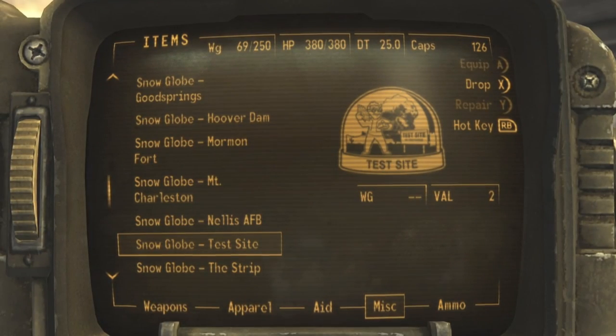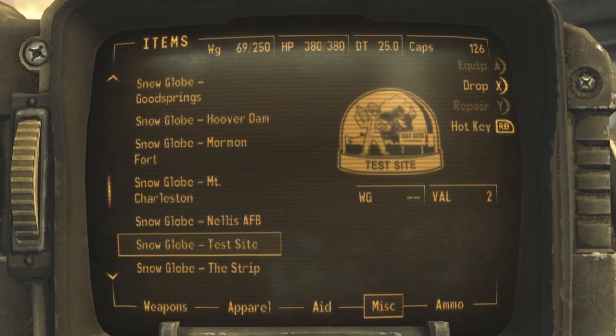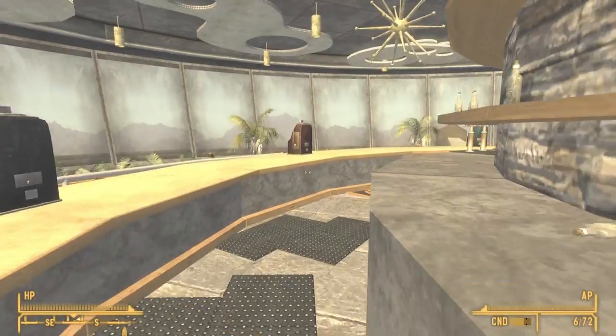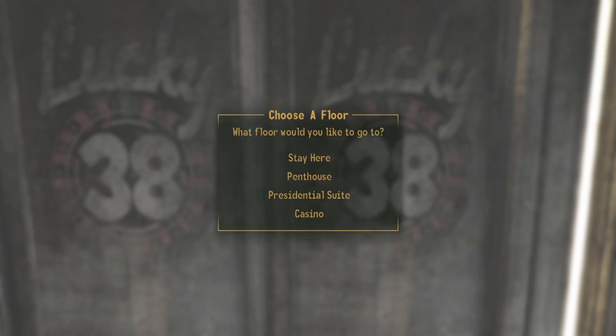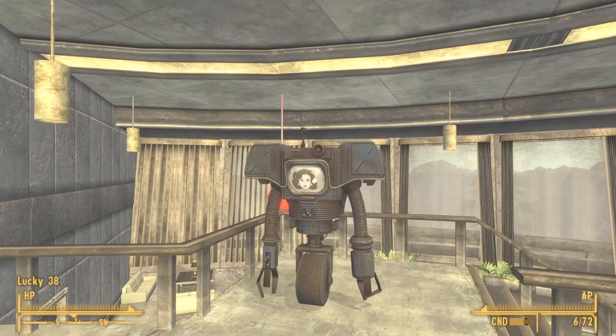Now that you have all seven snow globes, go to the penthouse and speak to Jane, who will give you 14,000 bottle caps in return for all seven globes. Simply do some backtracking and go into the penthouse. You should see Jane right in front of you — go ahead and speak to Jane.